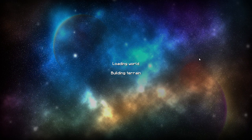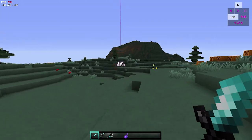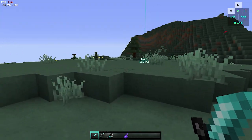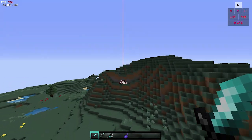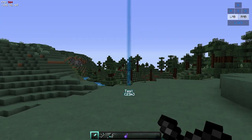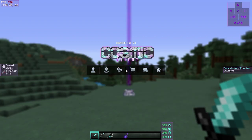We're going to go into a single-player world right now to show you all the different settings. I've already customized my mods a little bit, so yours isn't going to look exactly like mine when you first get in. In order to customize your mods, you're going to want to press Right Shift by default and it will bring up the Cosmic Client 2.0 GUI, which looks super nice.